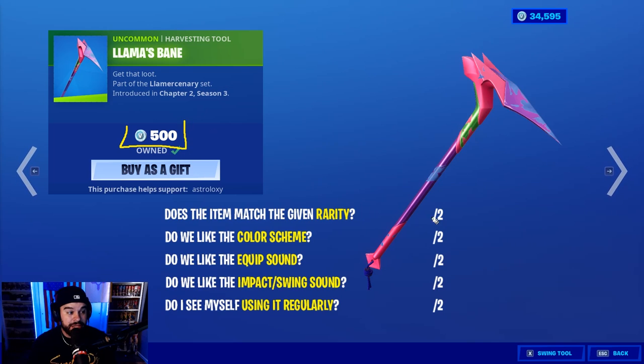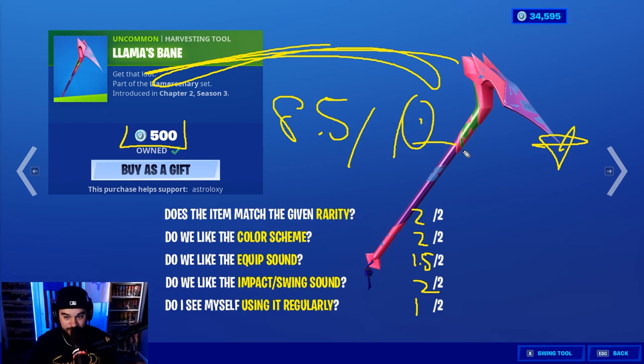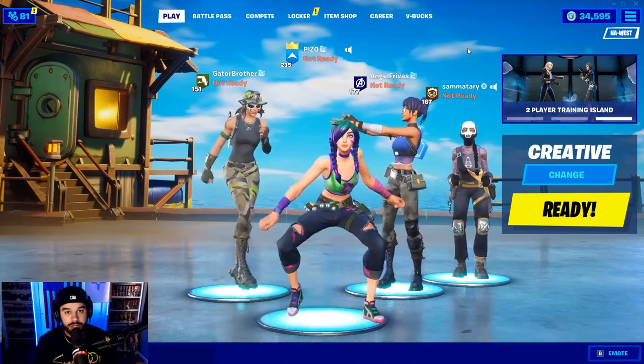Llama's Bane for 500 — yes please. Two out of two color scheme — the fact that they have green here, it's not just a purple and pink harvesting tool. That green is a huge deal for me, two out of two. Equip sound, I'll give it a 1.5. Impact swing, two out of two, plus the animation and the swing is really damn cool. Overall I'll give it a 7.5 — 8.5 out of 10 for Llama's Bane. We will see you in the combo video. Thank you guys so much for watching, that is piz zero, and we'll see you nerds on the live stream. See ya.